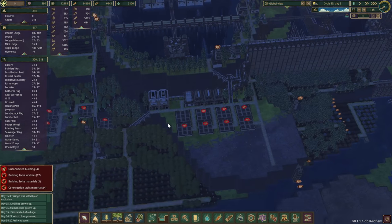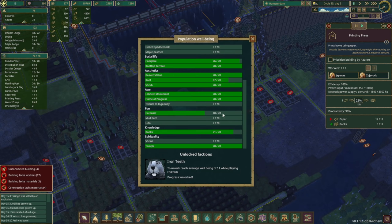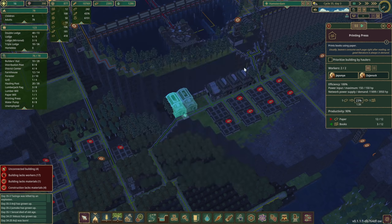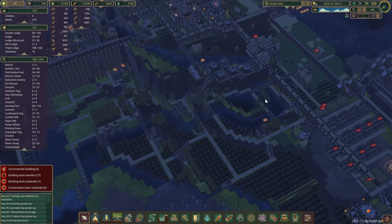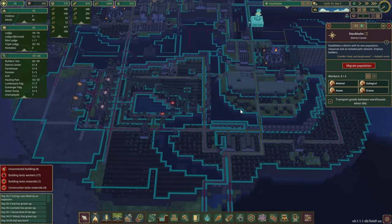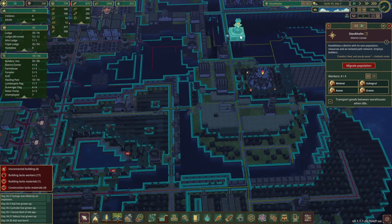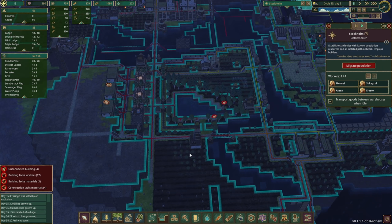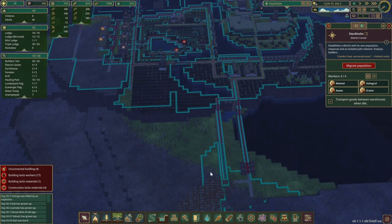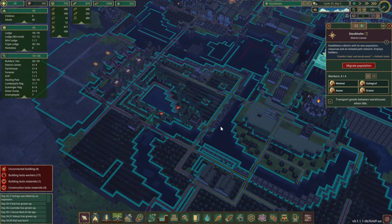In Hamsterdam everything is pretty much the same — we added one more printing press. Well-being is up to 16 now. The missing elements are the carousel and a few more books, but the roofs are good. For Stockholm, distance is a bit of an issue so we'll likely disconnect this district center and build a new one somewhere in the forest area to maintain better reach for all those resources.